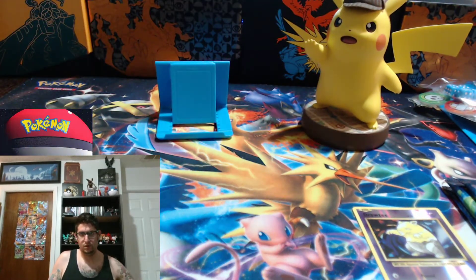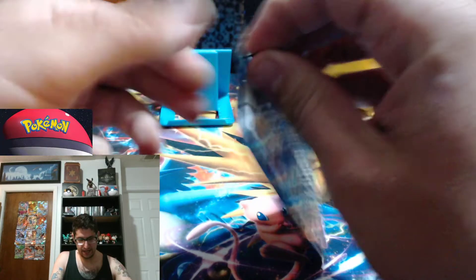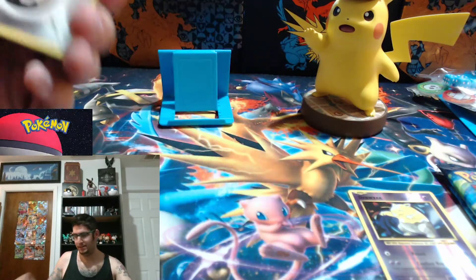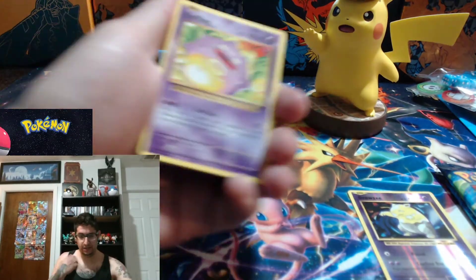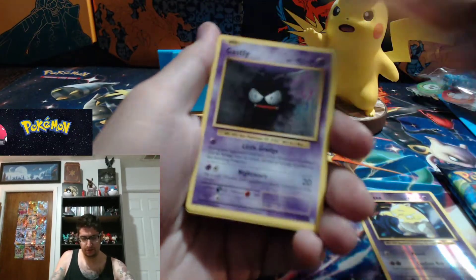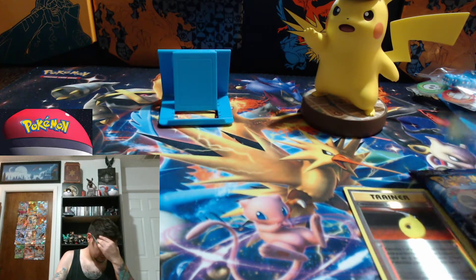I think this is a pretty legit box, which is so crazy — I just found it on the shelf with nothing else around it, nothing restocked, no Champion's Path, no Darkness Ablaze. I'm going to guess metal energy. Open up pack two: Charmeleon, metal energy, Growlithe, Gastly, Charmander, Rapidash, Raichu, Holo Devolution Spray, and Electrode non-holographic rare.